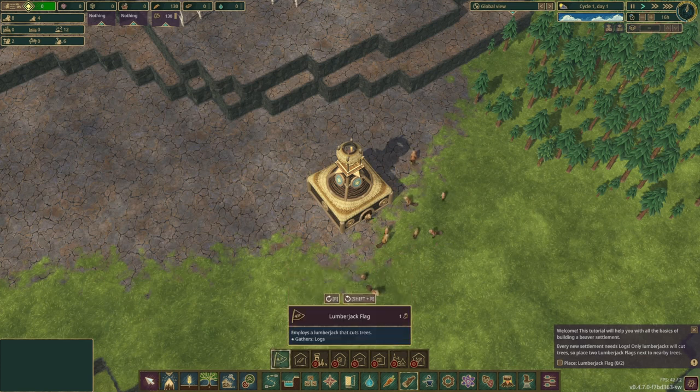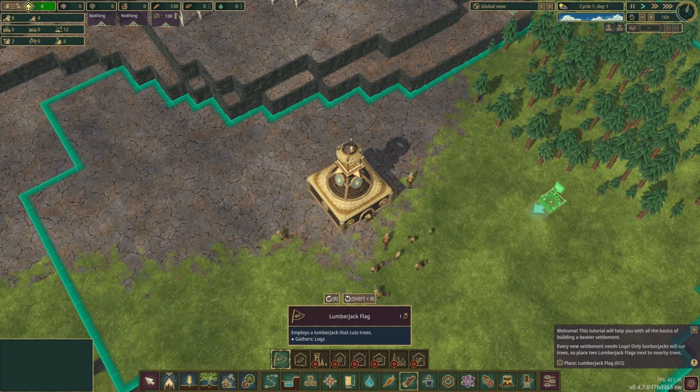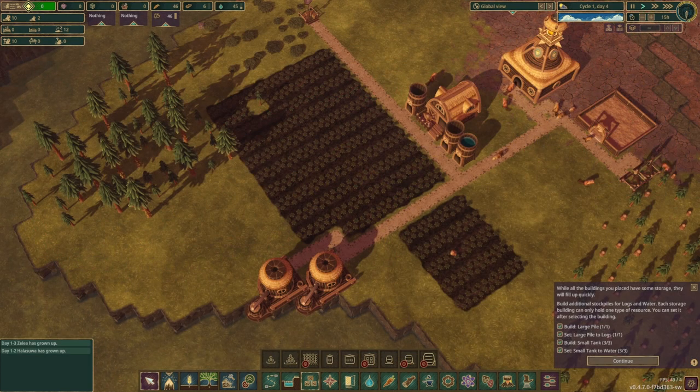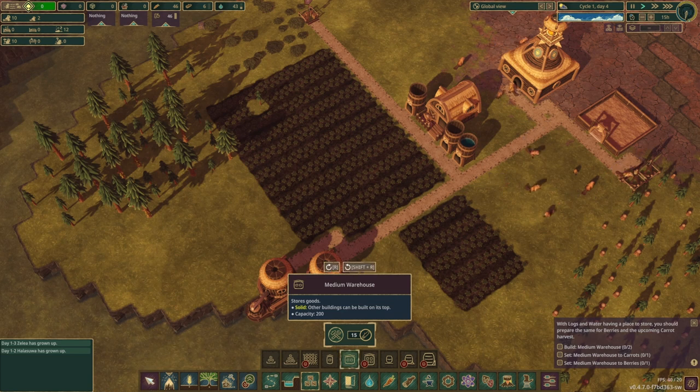You start your base off with one building and one building alone — a district building. It acts as a hub that you connect roads or paths to, to build your town around. To build and survive, your town needs sufficient resources. You can plant berry bushes, carrots, potatoes, wheat, flowers, and numerous types of trees, as well as basically whatever else you may need to survive.